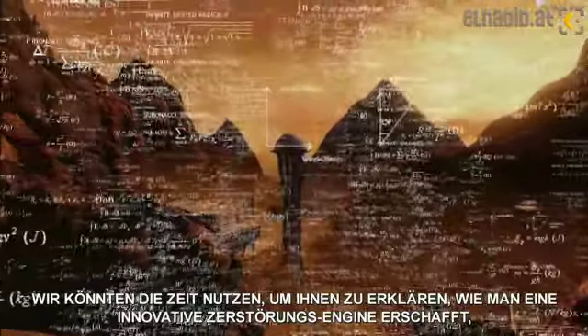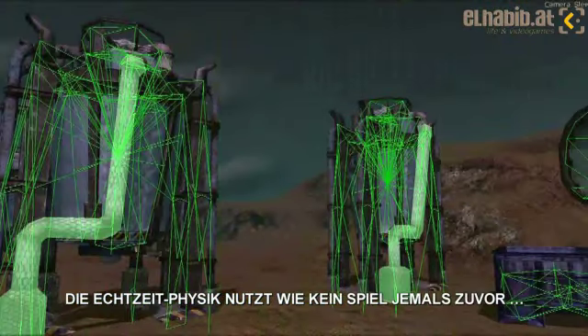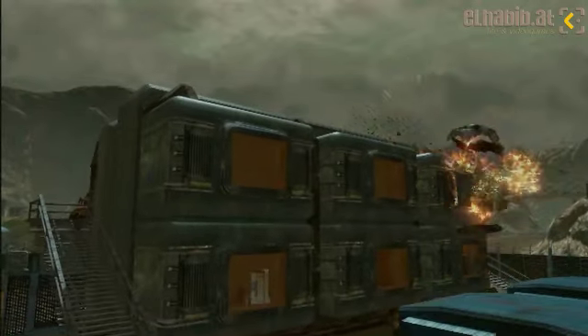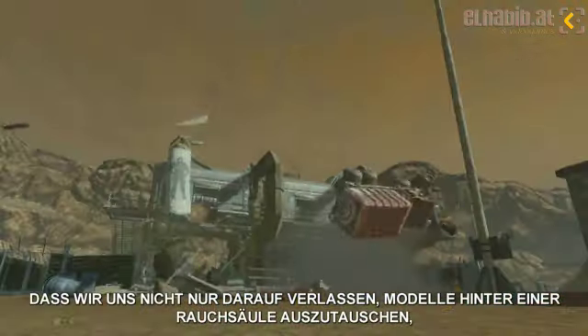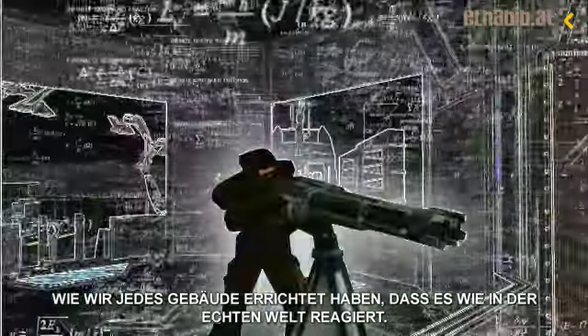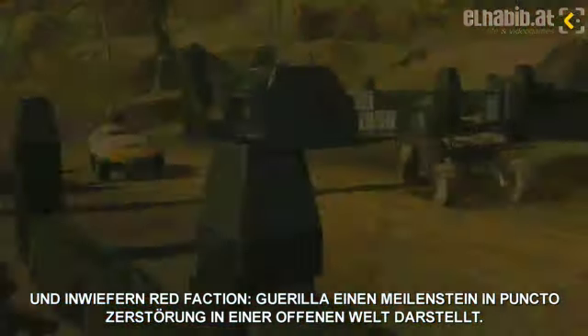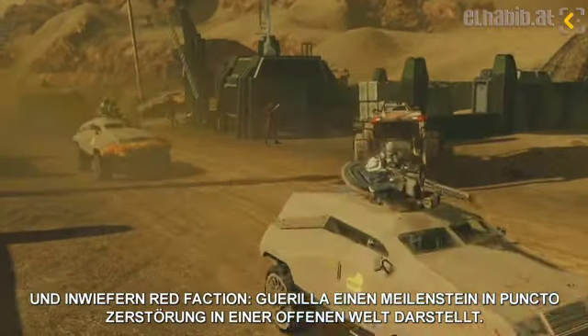We could take this time to explain to you how we built an innovative destruction engine that uses real-time physics in ways no game has before. That we don't rely on swapping models behind a smoke screen or debris effects without collision. How we constructed each building to behave like its real-world counterpart. And how Red Faction Guerrilla represents a generational leap in open-world destruction.